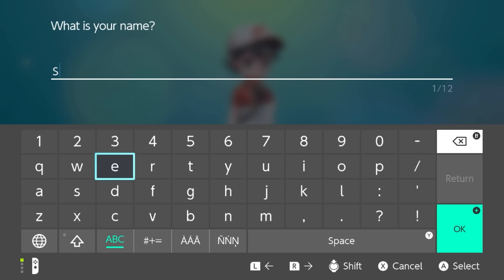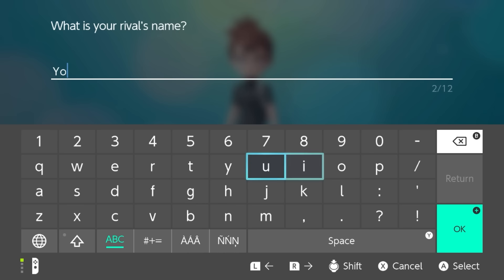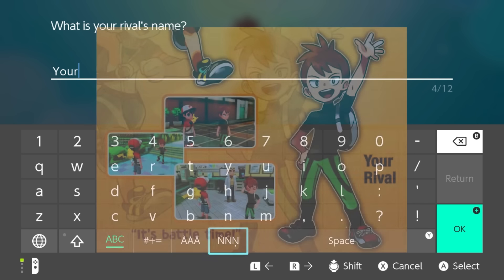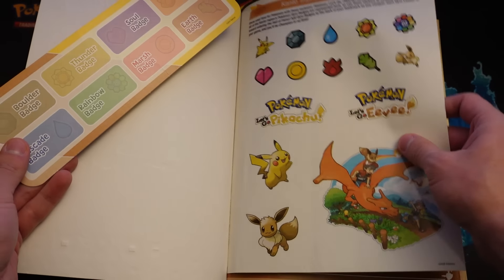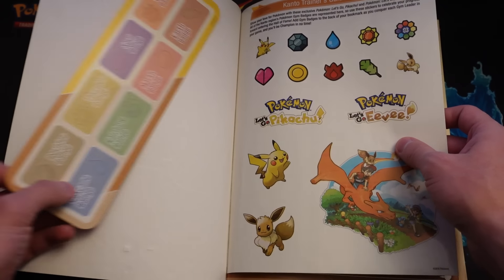Starting off, I name ourselves C as usual and name our rival 'Your Rival,' because in the first few pages of the guide it shows every important trainer and it just says 'Your Rival' next to 'Your Rival.' This intro part goes on to cover mostly what you would expect, like Pokemon Evolution, version exclusives, the Kanto map, the controls, and more importantly, stickers and this cool bookmark. You can even take these stickers off and put them on the bookmark, kind of like a little badge case.